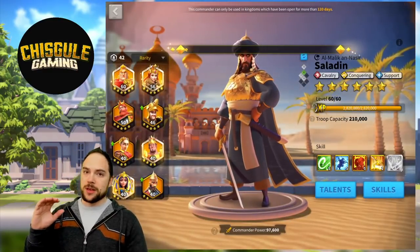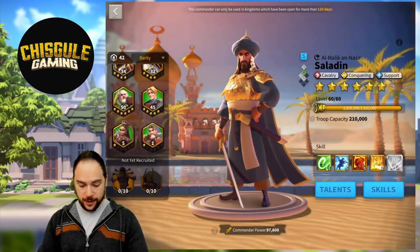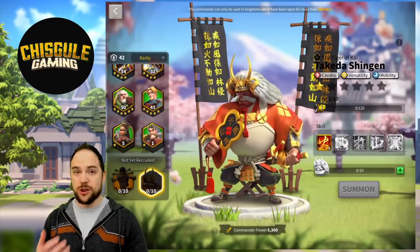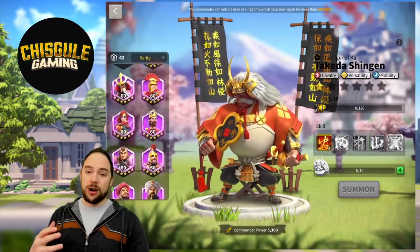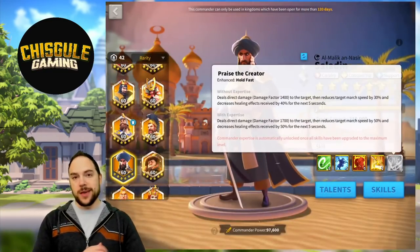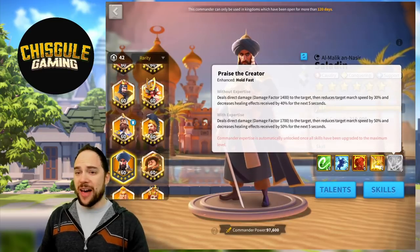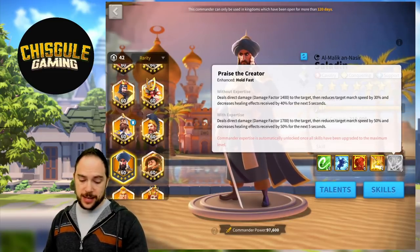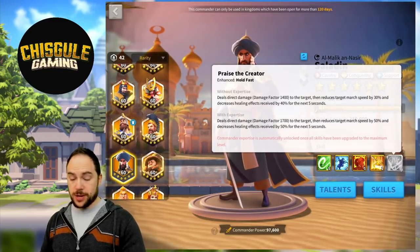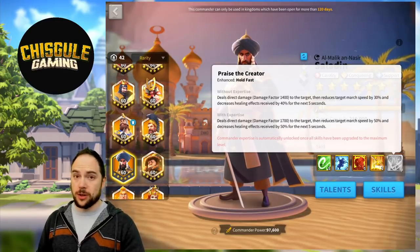We're going to expertise him. Now, you could make an argument — is this a good time in the game to expertise Saladin, given that Attila and Takeda do normal attack damage? They might counter what Saladin is doing because there's no skill damage that they're inflicting on a Saladin army. I'm going to make the argument that Saladin is still very strong, in part because of the healing reduction. The expertise skill is going to increase our damage factor by 300 from the active skill, as well as increase the effectiveness of that healing reduction from 40% to 50%, which is really good. It increases the march speed reduction from 30% to 50%, which is less important, but still quite strong.